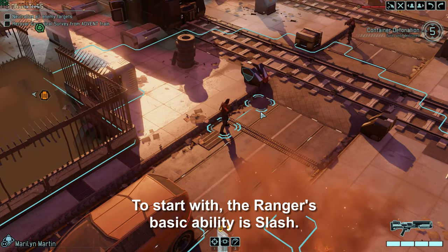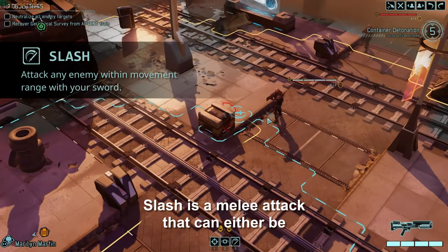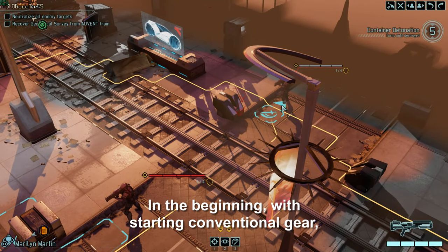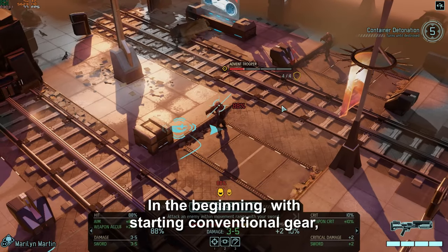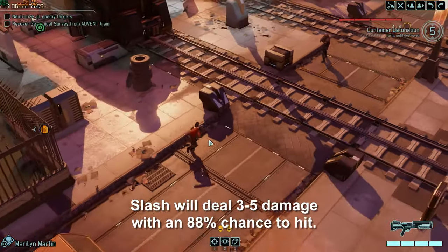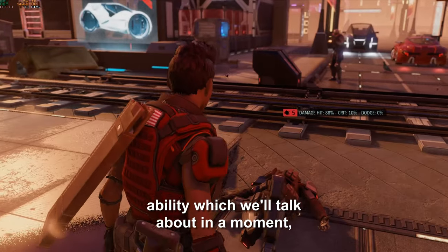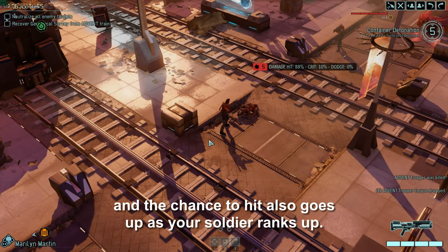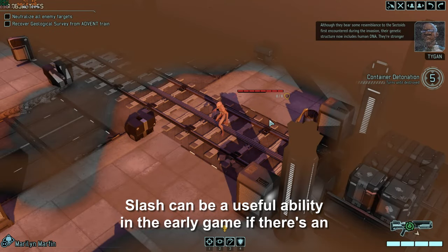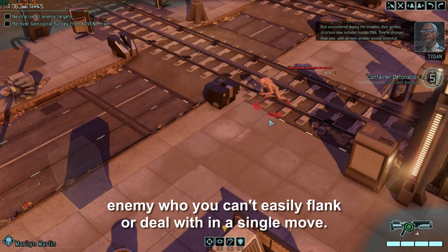The ranger's basic ability is Slash, a melee attack that can either be done over a single move or a full dash. In the beginning with starting conventional gear, Slash will deal 3 to 5 damage with an 88% chance to hit. These can be increased with the Blademaster ability, and the chance to hit also goes up as your soldier ranks up. Slash can be a useful ability in the early game if there's an enemy you can't easily flank or deal with in a single move.